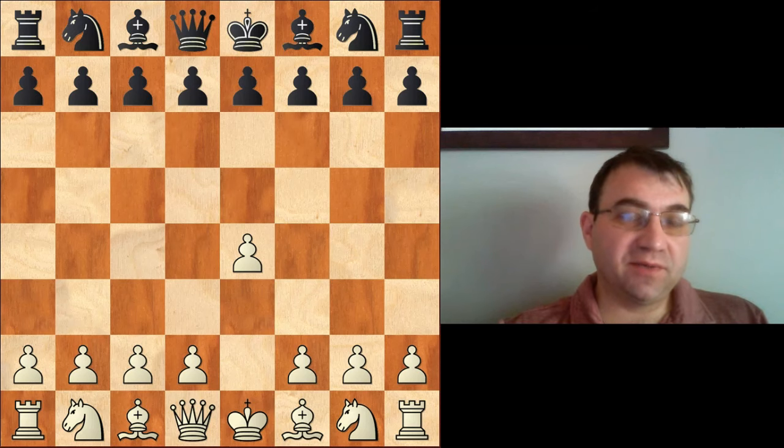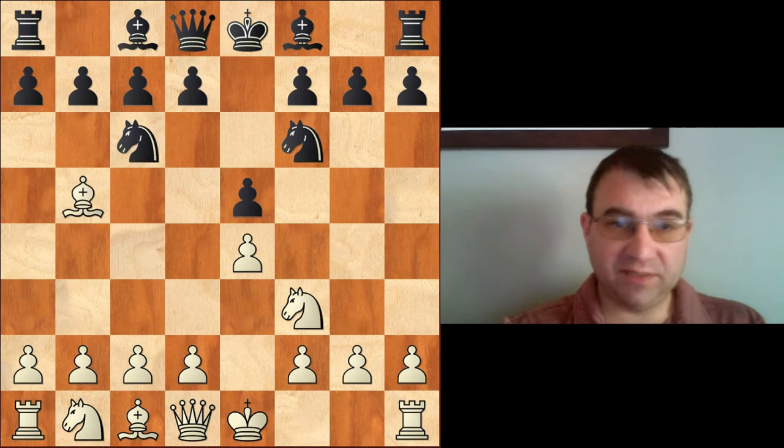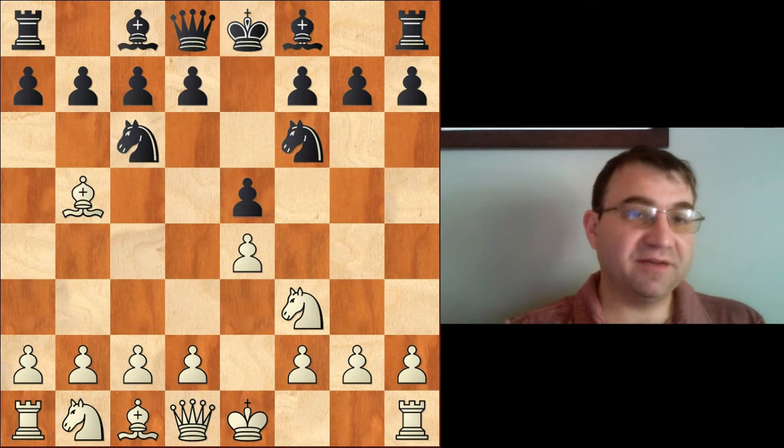Hello YouTube. Today we're going to be taking a look at the Ruy Lopez, beginning after e4, e5, knight f3, knight c6, bishop b5 — that begins the Ruy Lopez. We're going to be taking a look at the Berlin variation, beginning with knight f6, and more specifically, we're only going to be taking a look at the anti-Berlin variation, beginning with the move pawn to d3.